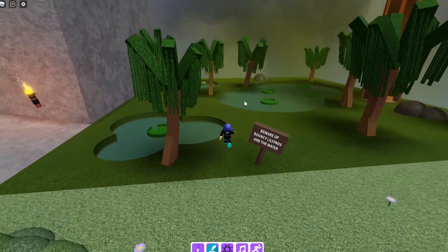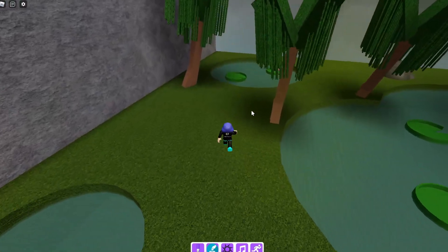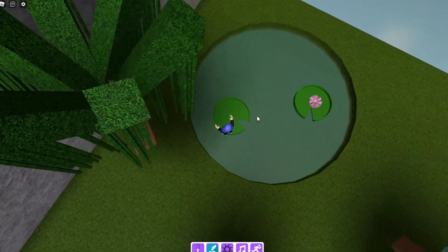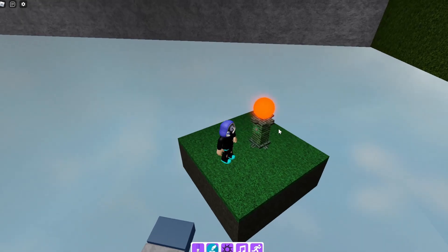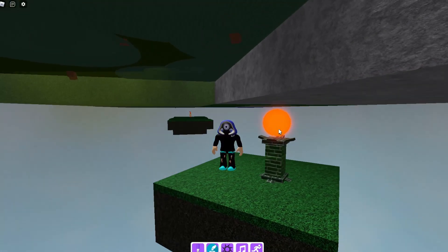I'm going to be showing you how to get the foil-linked marker. It's kind of a long process, so I won't speed up this video as it is semi-complicated, but I'll guide you through. Basically, you have to find these orbs all around the map, and I believe the order does matter.